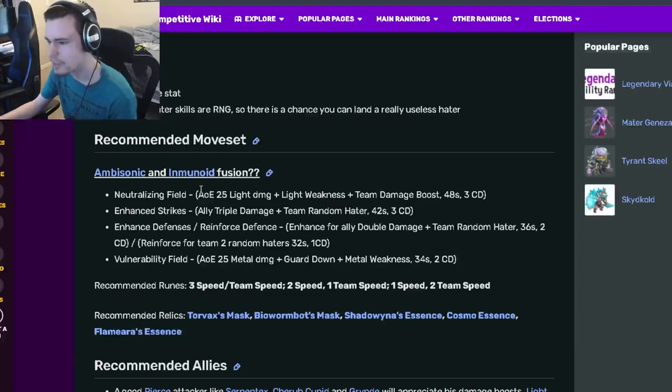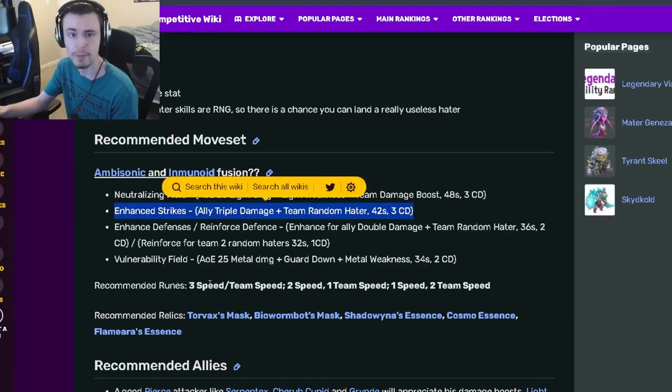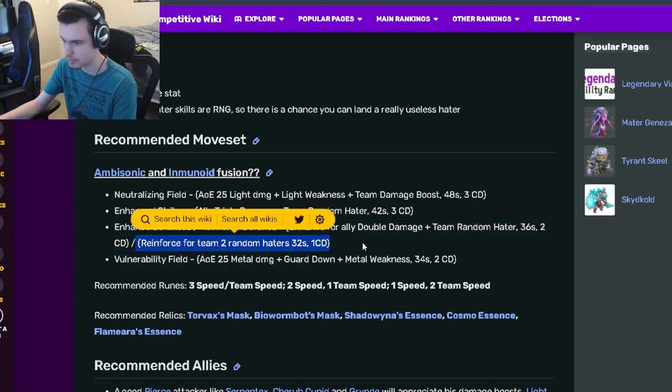Looking at his moveset, he has an AOE Light Weakness with a team damage boost, which is pretty great. He has an ally Triple Damage with Team Random Hater — just with that move I know he'll be really good for bounty hunts because he can boost damage a ton. He also has an ally Double Damage with Team Random Hater.